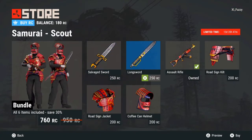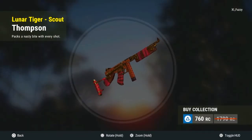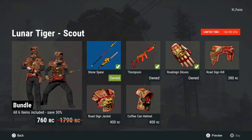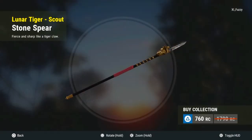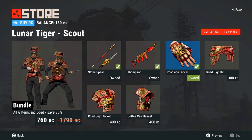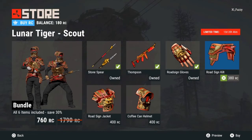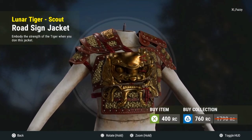Next one — this is my favorite pack. This one comes with the Thompson, which is what everyone's been wanting, and they finally did it. It's actually a really good Thompson skin. Then you have the stone spear — actually it comes with a normal spear and a stone spear, so two different options if you don't want that big lion or tiger thing on the back. I'm pretty sure we have not had a road sign gloves skin in the last couple stores, so I just copped those. I actually like this one a lot, just not as much as the other samurai pack — that one I like better — but yeah, this is everything.